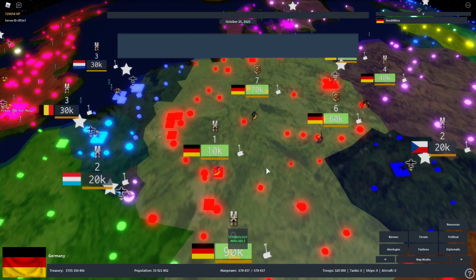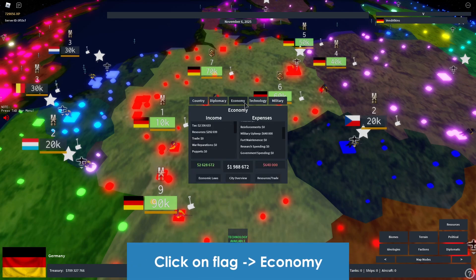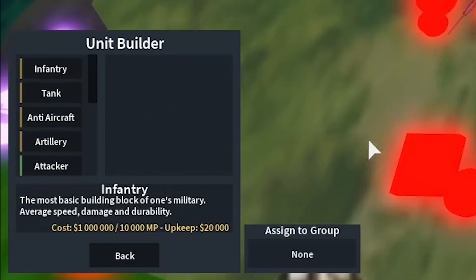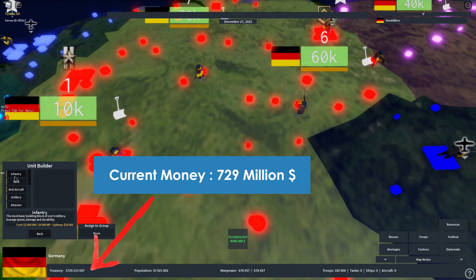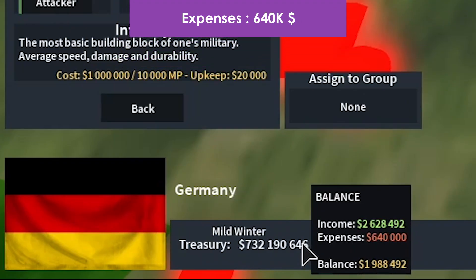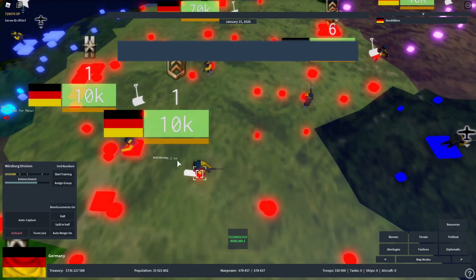Let's talk about upkeep cost — your military upkeep. This is the amount of money your military as a whole eats from your economy. If you go to the economy tab, our military is currently consuming 640,000. Specifically for infantry, hovering over it shows the cost is 1 million, 10,000 manpower, and upkeep of 20,000. We have 729 million in our economy. Once one spawns, our balance drops by 1 million and expenses increase to 660,000 — so one infantry division costs 20,000 in military upkeep.